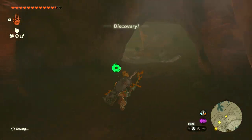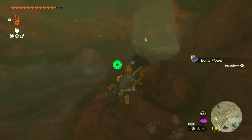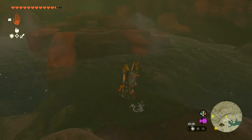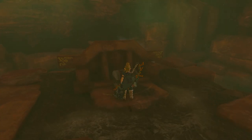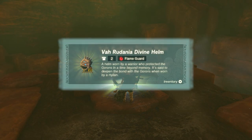And then once you head into the cave, just make your way along the cave all the way to the end. You'll see it's a really short cave, really easy to navigate. And you'll see there's a water section where the chest is literally right in the middle. This is how you get the Varudanya Divine Helm — it comes with the Flame Guard ability too.